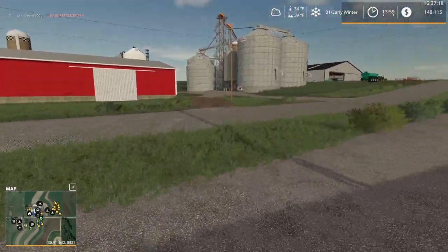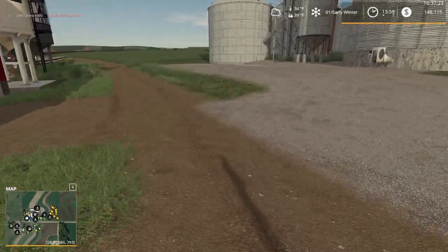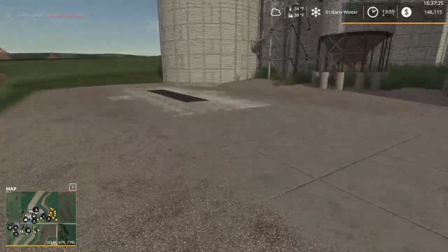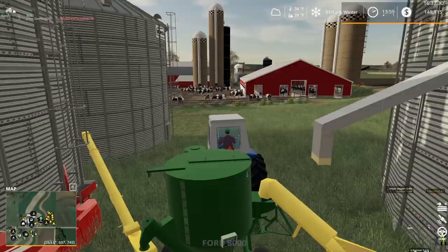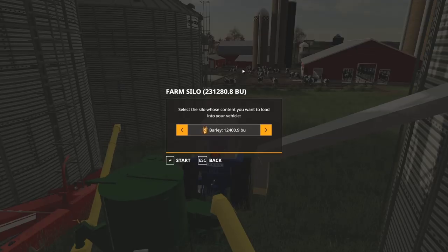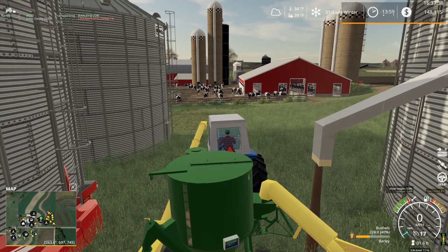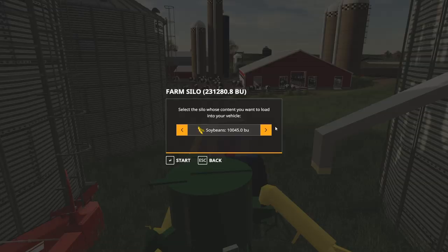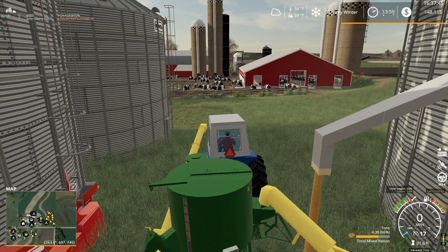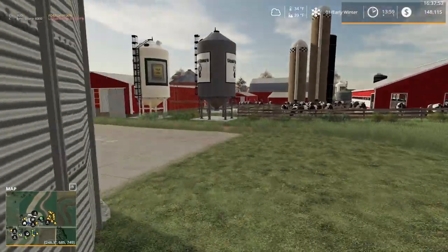Let's get a big batch of mixed rations brewing. Not sure how empty it actually is — we could probably pull the truck underneath. Let's see — yes, it is empty. Good. Make sure we put the pipe away. I'm aiming for about 40% barley, another 10-20% soybeans, and the rest on corn. However you want to make the mixed rations is up to you — that's just what I've been doing.